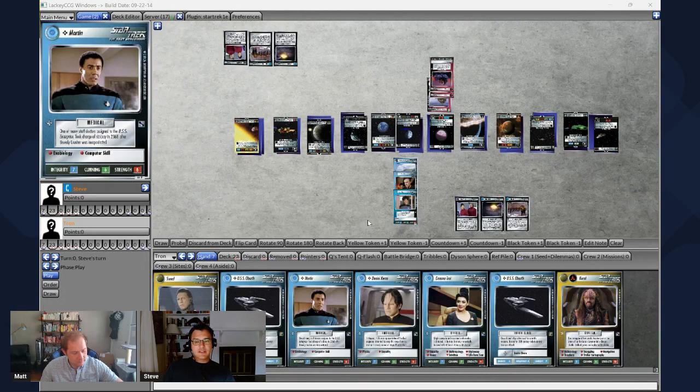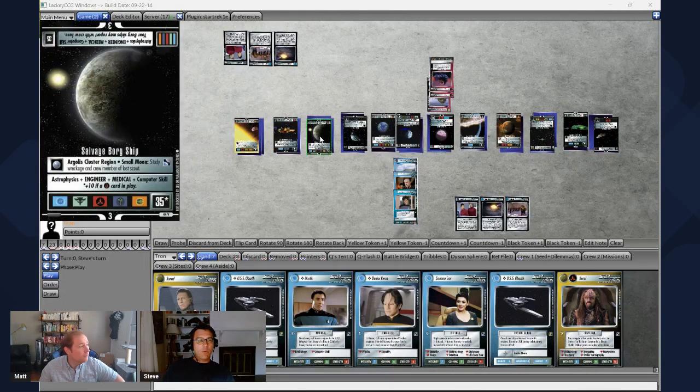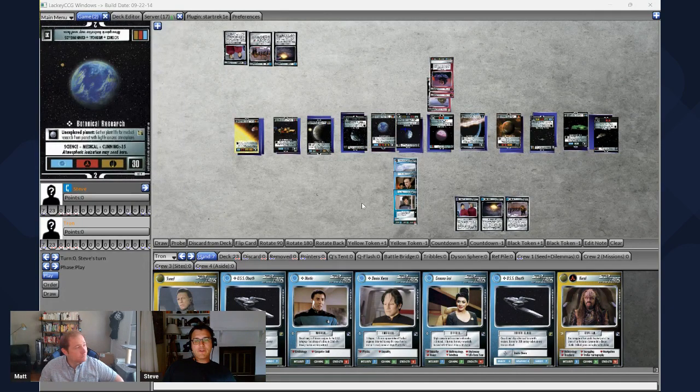Without further ado, let's get into this. I'll go ahead and take my first turn really quickly and walk through that, and then we'll walk through your first turn. I think we're probably going to do maybe four or five turns each — we're probably not going to play a full game, because these games can go a bit long. The seed phase did take a little bit of time, and there are some recommended combos in the PDF guide.